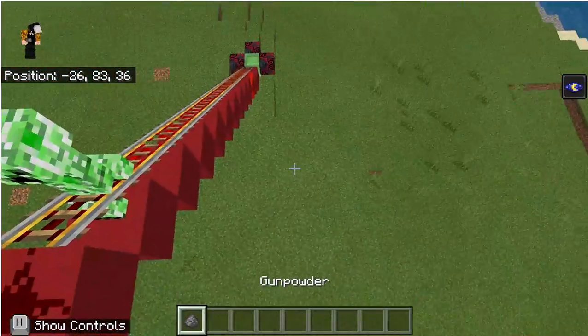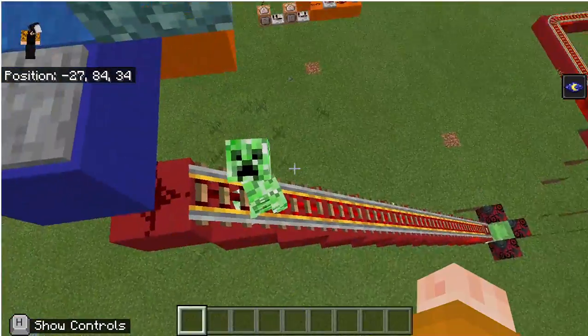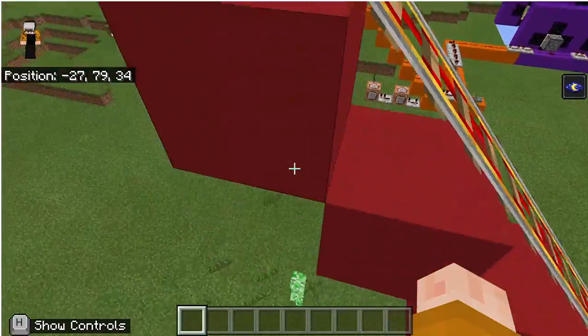When you hit the pressure plate, it does get powered. Sorry, we're in the way. That's how the hopper minecart keeps moving. It goes down.